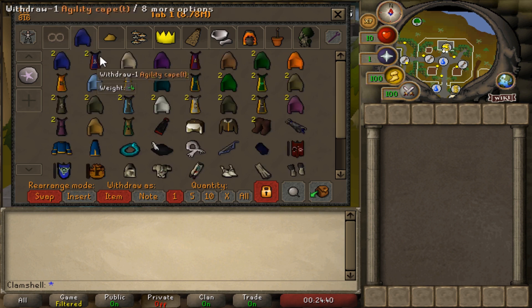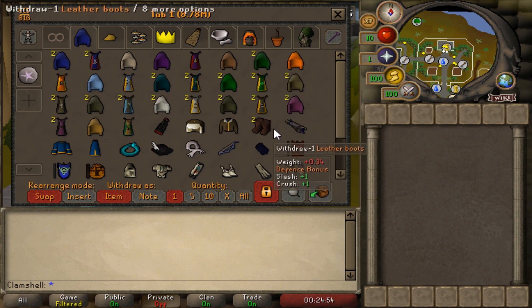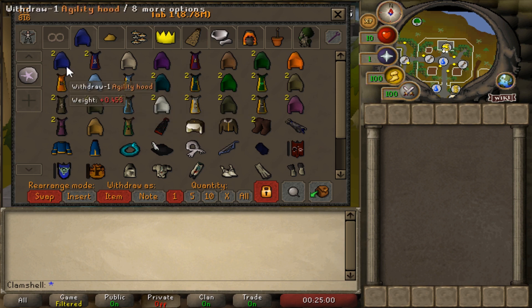Moving on to tab number one — I guess that's really tab zero, that's kind of the view all items. This is my tab number one. This is all my skill capes and some of my fashion scapes. We have all of our skill capes in order except for the construction cape and the farming cape, and there are actually reasons for that which we'll get into. We are 99 in everything non-combat excluding Slayer.